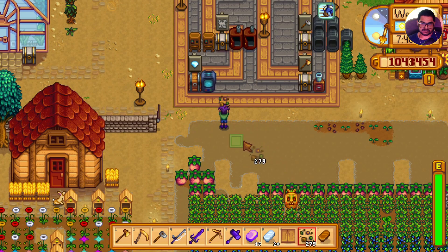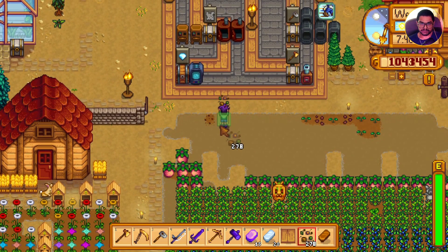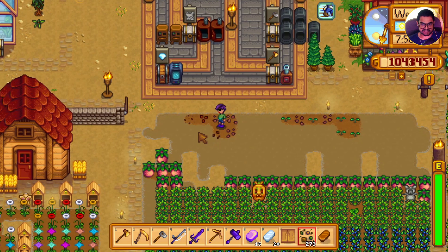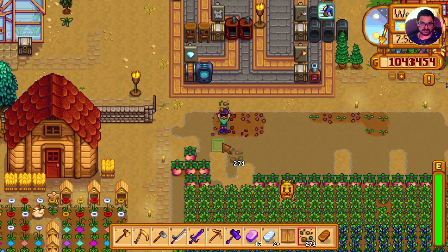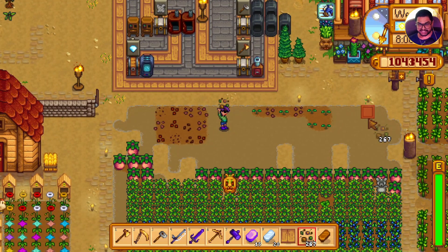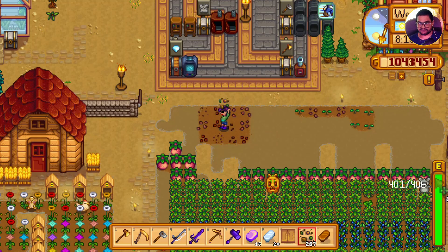Mod number one is auto watering. Auto watering helps in automatically watering the crops as you are planting them. For example, here I'm planting spring seeds and this will automatically water the seeds while I'm planting them, so I don't need to go and fill my watering can and then water the crops, which will take valuable energy.